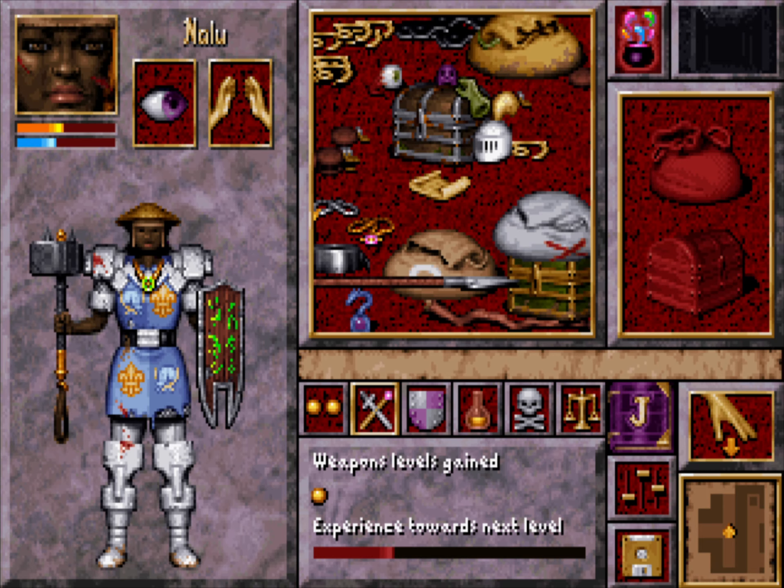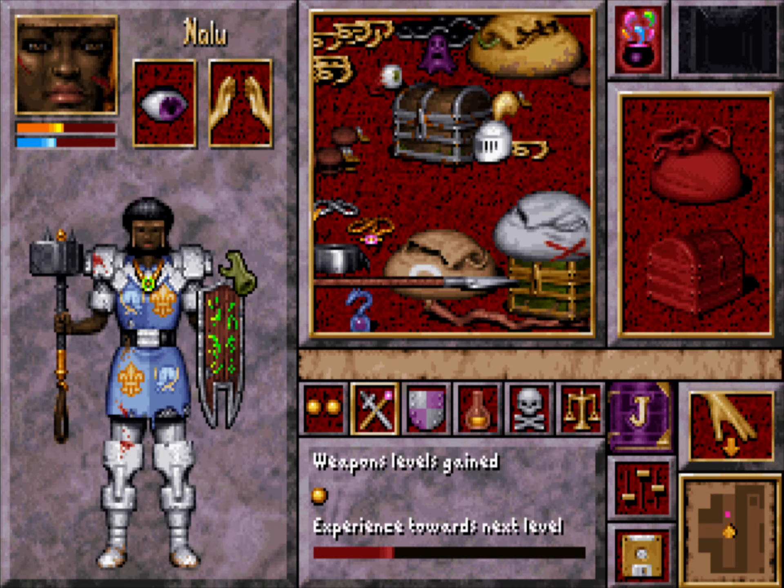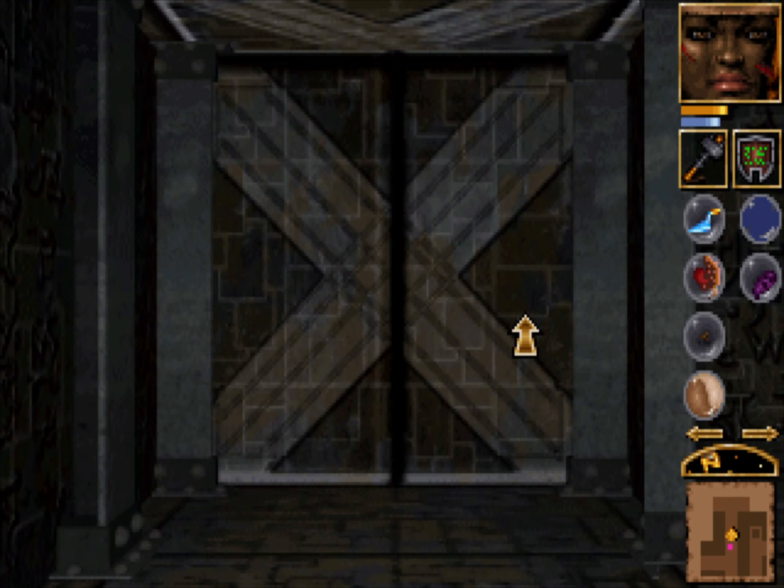So we now have most of the spells. I don't really need the figurine anymore. This can be dropped, this can be dropped. Put that over your face. That's an exit — let's do that. We are outside.